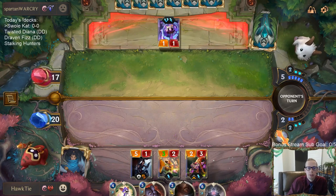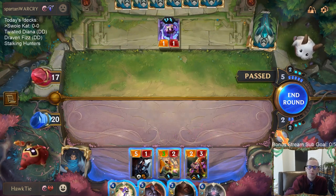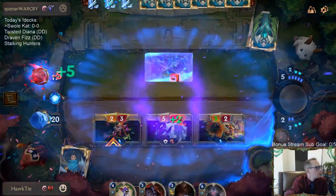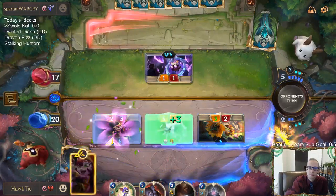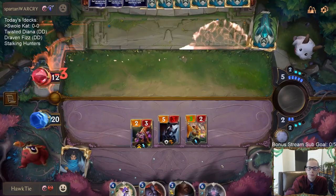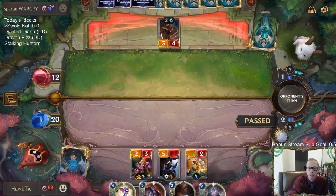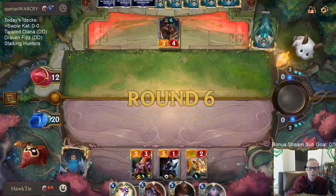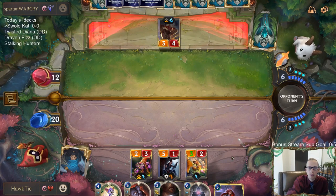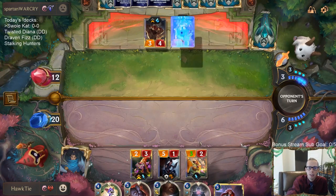This could be a good Whimsy turn on the Mentor of the Stones if they use some pump spells on it. Two supports for Lulu. Blade's Edge would be able to break up a barrier, but my plan is Stand United — keep that challenger alive. Could play Katarina with the Stand United.